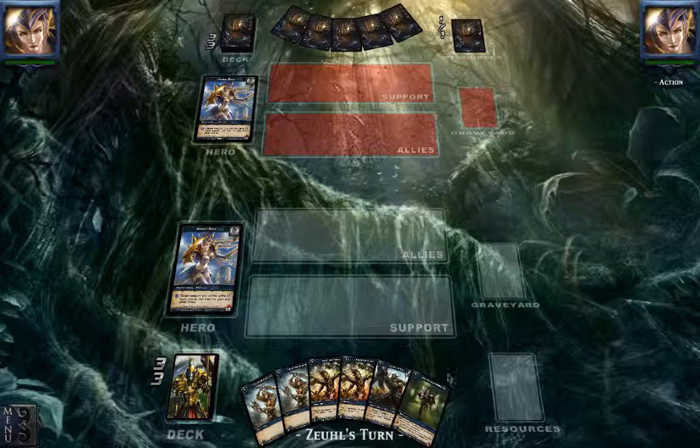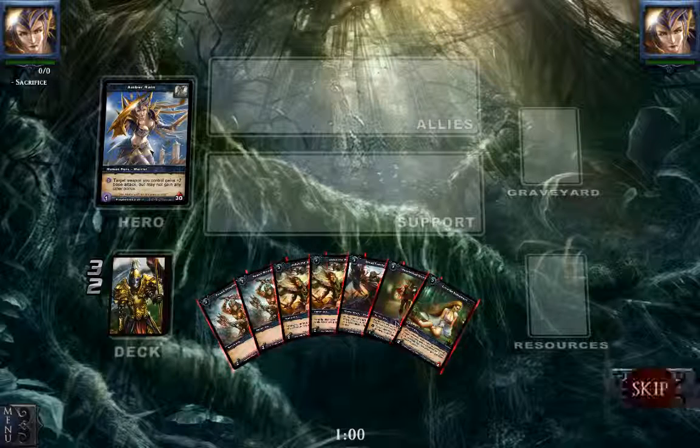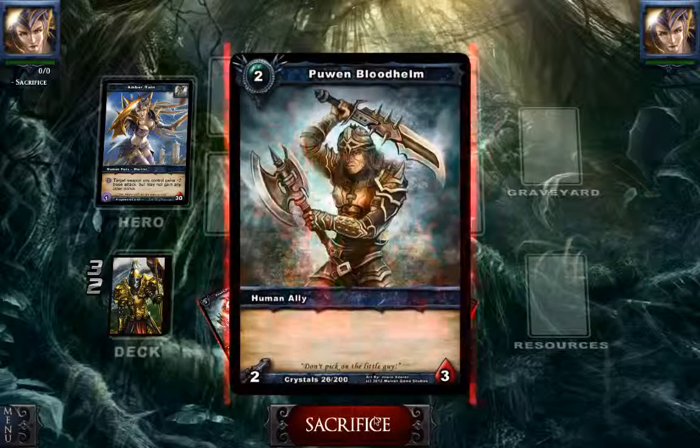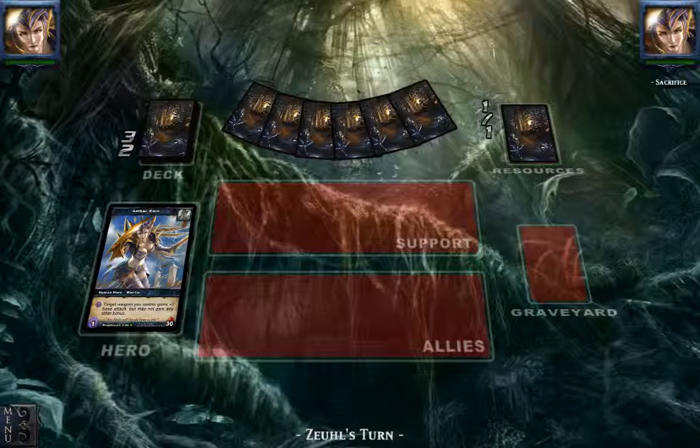Let's cut the chitchat. We see our opening hand with a double Puin and a double Alden the Brave, and another turn 3 drop — that's the Gleadfoot Metaglia. So we are going to get rid of one Puin and end turn. Let's give our opponent the high half gun.